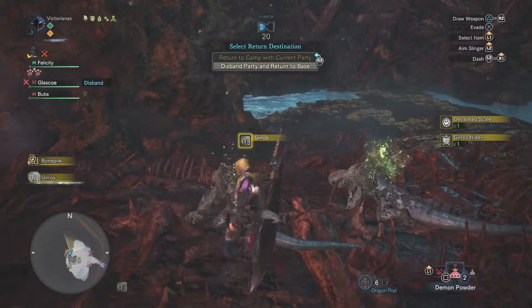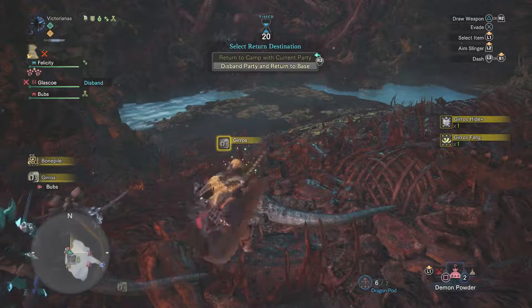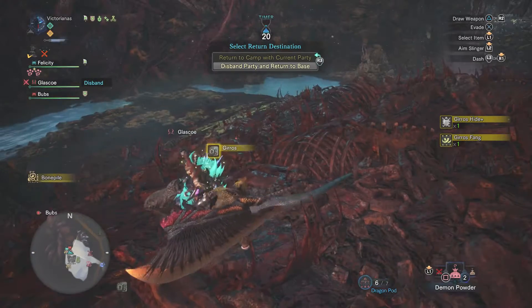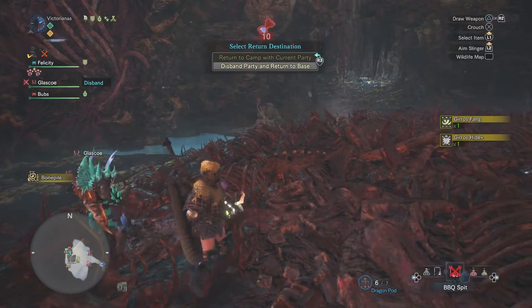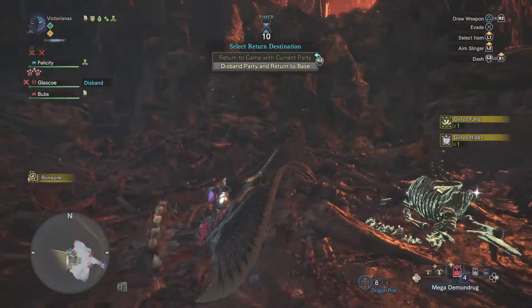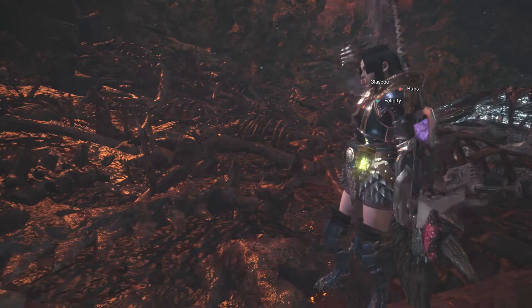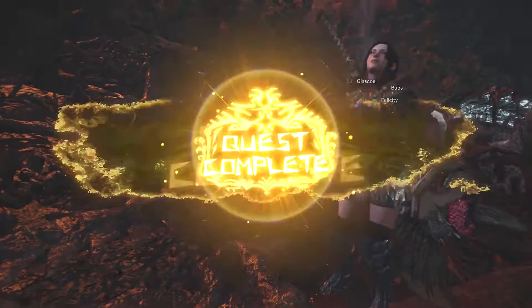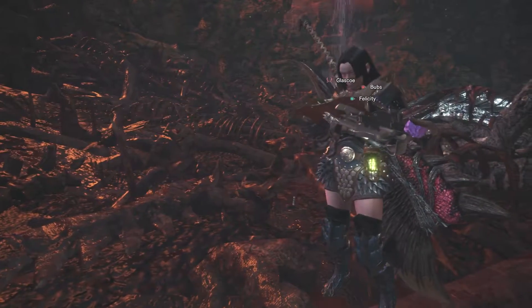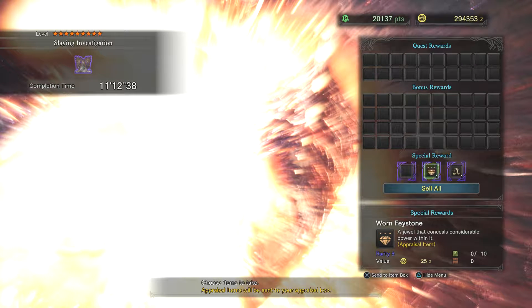I always thought Teostra was kind of the easiest one, but nobody likes fighting Teostra for some reason. A lot of people like Valhazak — I'll admit he's easy to kill, he's not difficult, I just don't think he's the easiest. Nobody ever farms Kushala Daora though. I need to do that so I can get my research points and that trophy. I think he's only like a research level 2 right now — Kushala Daora is. I gotta work on that. I think I'm done after that and I get my trophy, so woohoo!